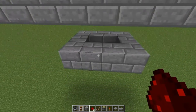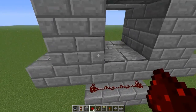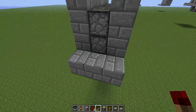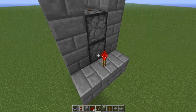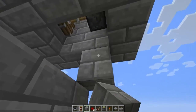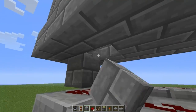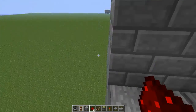Place redstone completely around this ring. Then go up and place a torch here and a block, and on the other side do the same thing. Knock out those two blocks, place a block there and the same thing on the other side, then place redstone dust there and there — and that's the entire thing.